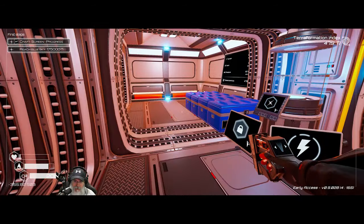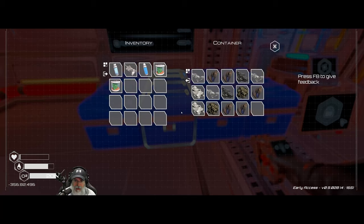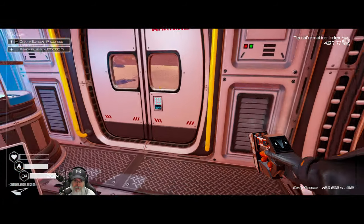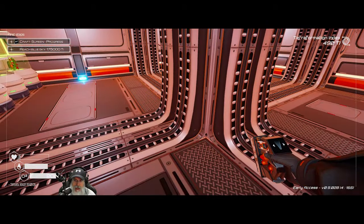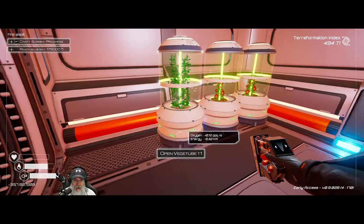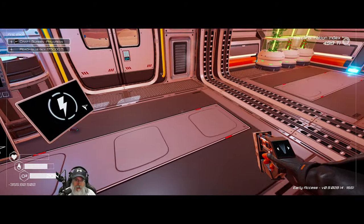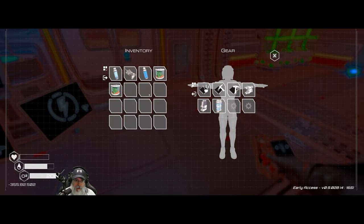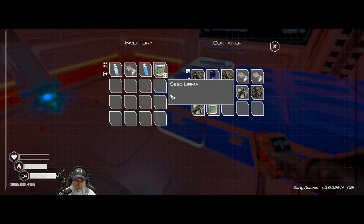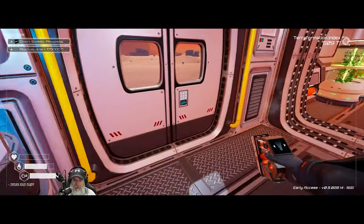I am the Bearded OG, and in this episode we're going to continue surviving here. Our main goal for this episode is to see if we can hit that derelict wreck on the other side of that mountain. We have two more seeds and I'd like to get two more veggie tubes going to keep that oxygen production happening. That means we're going to need more power first of all.